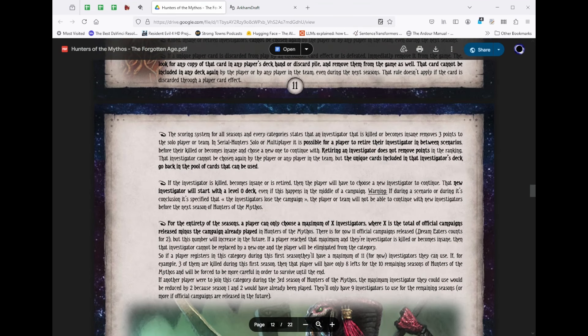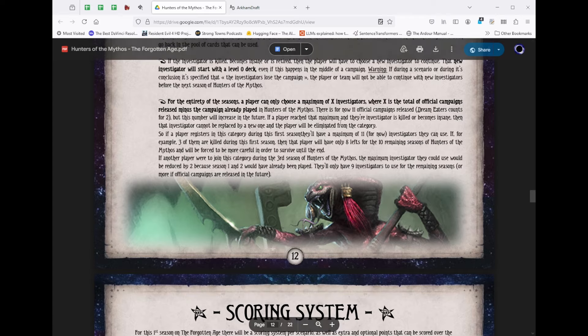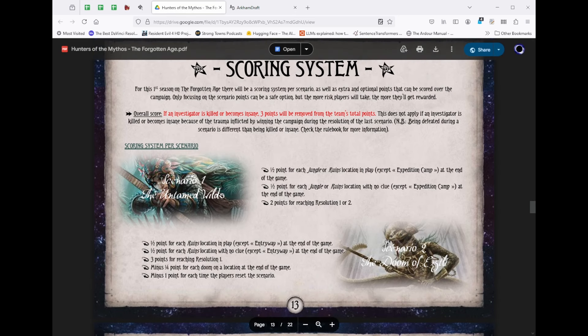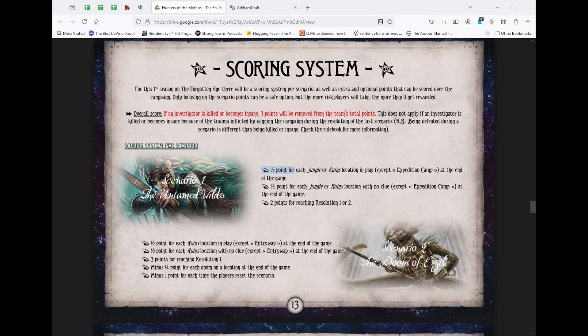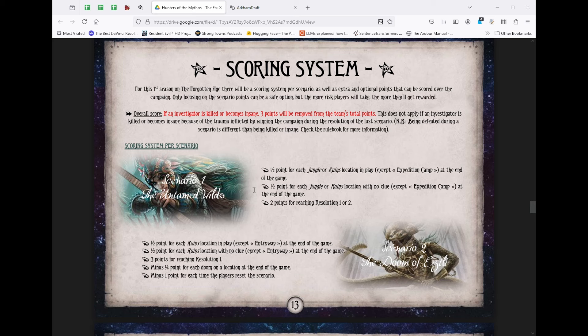In Serial Hunters, we go along, expecting our investigators to eventually be killed or driven insane, and then we start fresh with a new level-zero deck even mid-campaign. The challenge is to get investigators to survive as long as possible. Since this is league play, the league runner has also created specific objectives for each scenario of The Forgotten Age. For example, in scenario one — The Untamed Wilds — we get half a point for every Jungle Ruins in play, and half a point for every Jungle Ruins with no clues, plus bonus points for a good resolution.